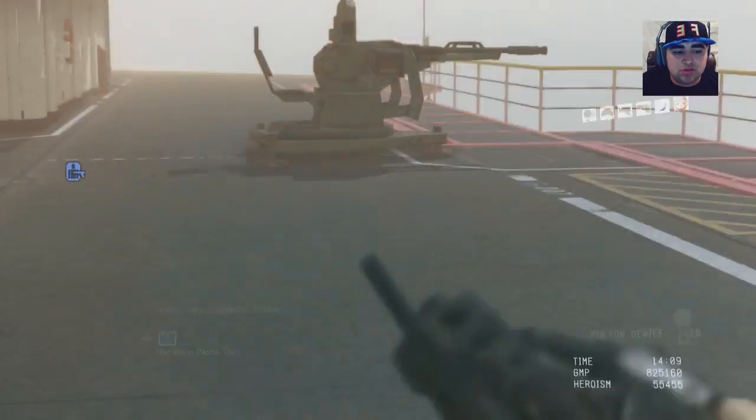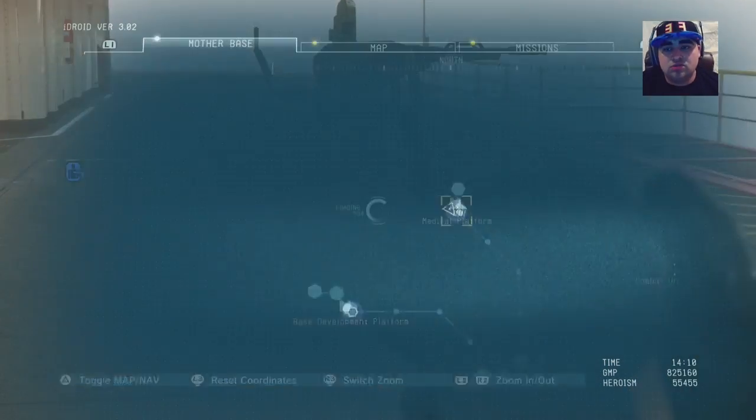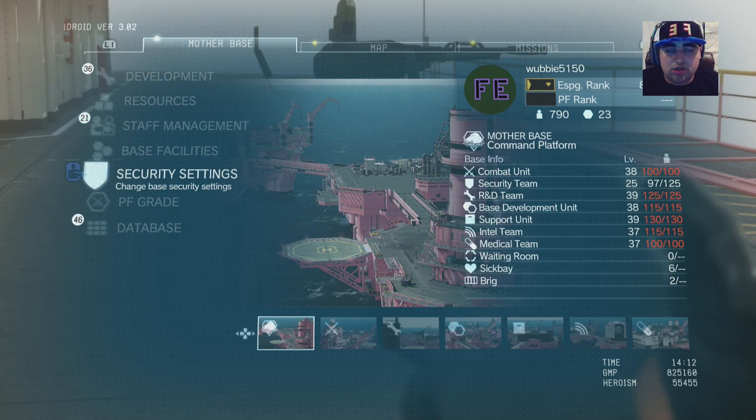So guys, what you're going to do is, once you beat Mission 22 — yes, you have to beat Mission 22 — so if you haven't, don't watch this video because there's going to be some spoilers. Once you beat Mission 22, you unlock your security team, whatever level they are.